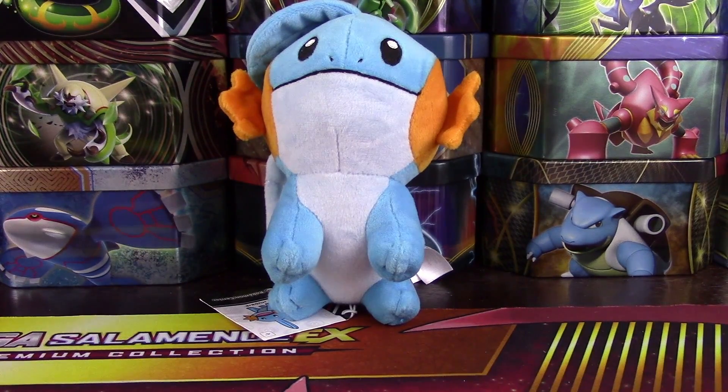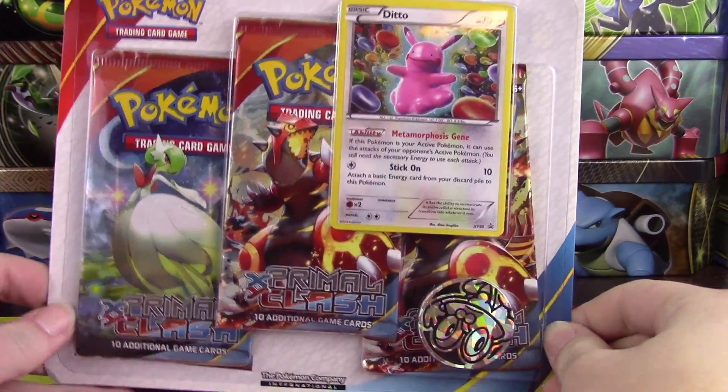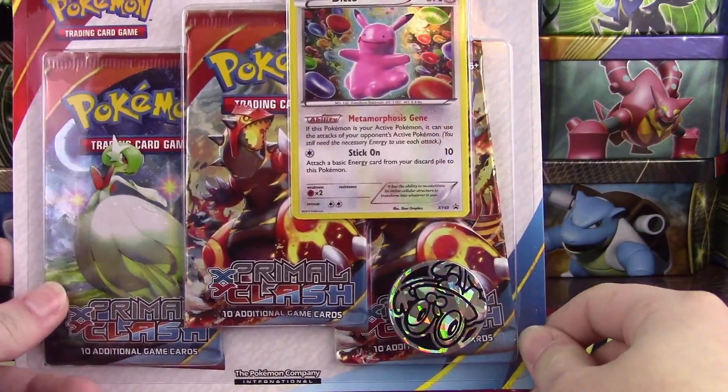Hi guys, Pokey Sisters here, this is Katie, and today I have something really awesome to open up. I have a Primal Clash three-pack blister — I actually found this at Target for $9.99. They had Primal Clash and Furious Fist.